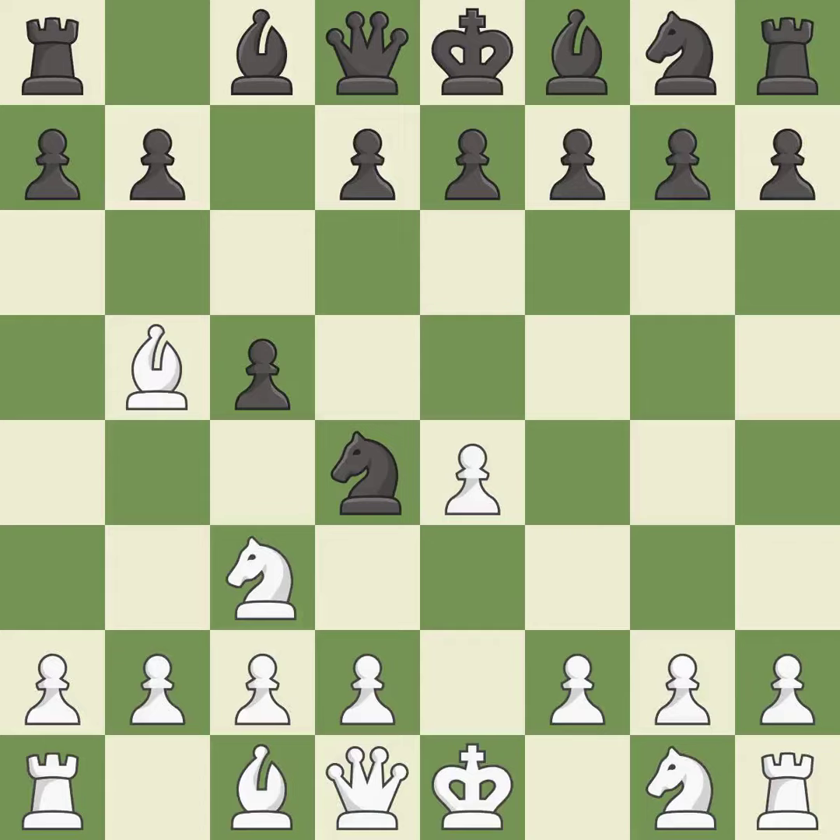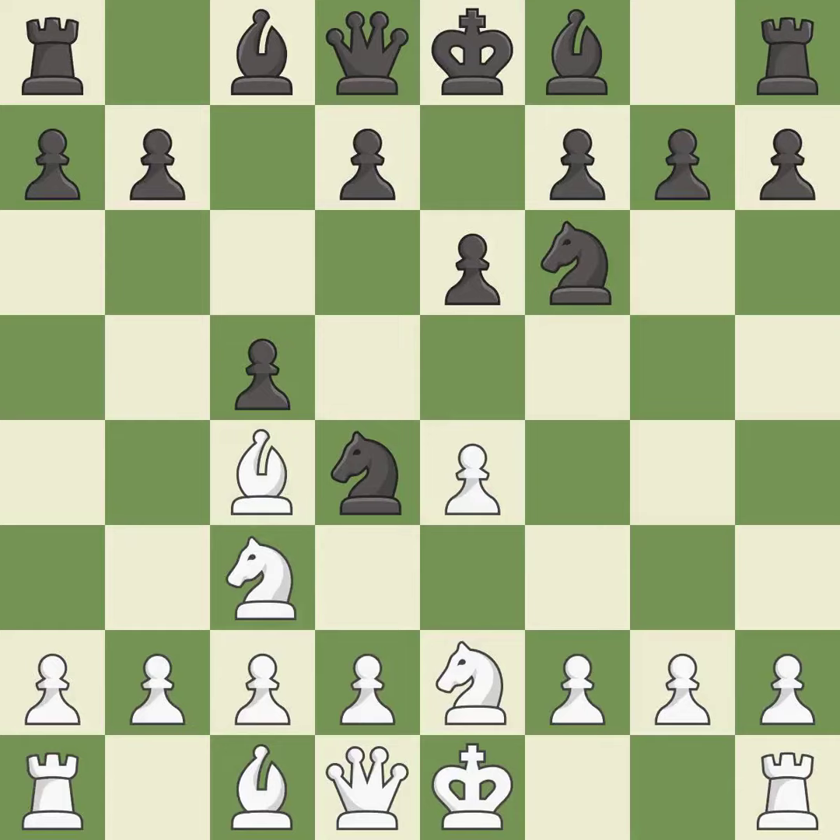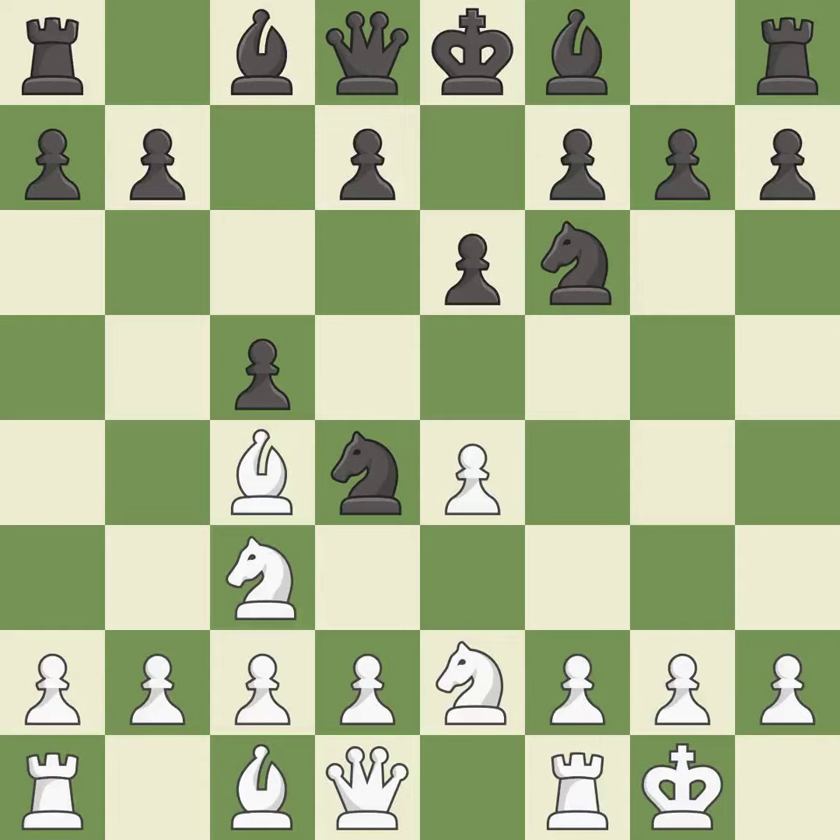This moves the bishop to a better location, allowing it to control more squares. This prepares the bishop for development and offers an equal trade of pieces. This develops a knight off its starting square, getting it into the action. Castling gets the king to a safer square, out of the center of the board, while also developing a rook. Castling kingside tends to be safer because the king is further from the center. It is the last book move.